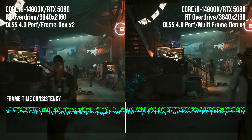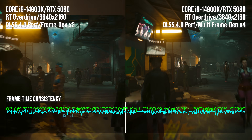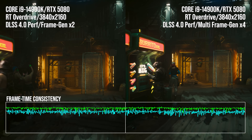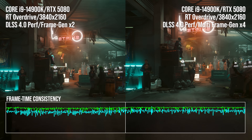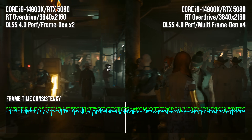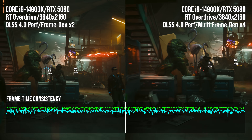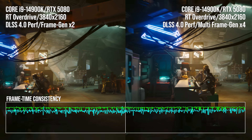There are a couple of additional elements to touch on when talking about multiple generated frames: pacing and latency. Pacing is about ensuring that the new generated frames are presented in a smooth, consistent manner between each standard generated frame, and it's exceptionally tricky to do right. The Blackwell architecture features custom silicon to do the job, explaining why the new 3x and 4x frame gen options are 50 series only. Here's a look at the frame time meter, repurposed to show overall consistency. The cyan line shows the consistency of the older 2x frame gen technique — it's definitely spikier than the green line, which represents 4x frame generation. We're getting smoother, shorter frame times despite two additional generated frames being added compared to the older version.